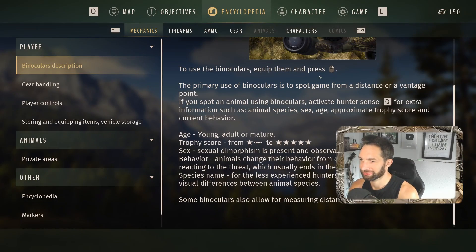Use the binoculars by pressing the right mouse button — that's going to be pretty much everything as far as using the item and zooming in. The primary use of binoculars is to spot game from a distance. If you spot animals using the binoculars, activate the hunter sense by pressing Q for extra information such as animal species, sex, age, approximate trophy score, and behavior. Trophy score goes from one star all the way to five stars. Behavior changes from calm to noticing a threat to reacting, which usually ends in them running away.